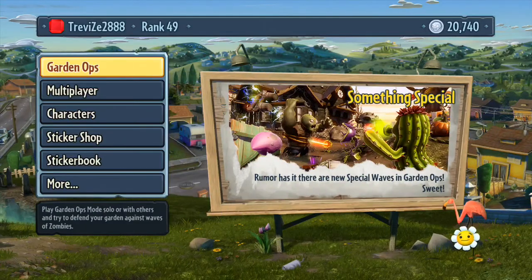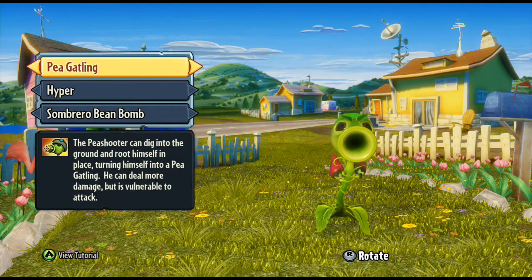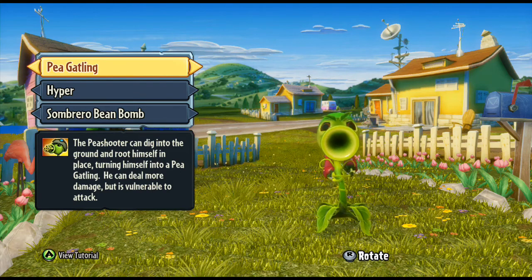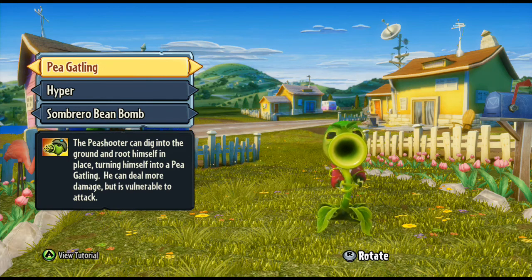We're going to have a look at his abilities as well. Going to the Pea Shooter, going to abilities. The Pea Gatling basically digs into the ground, roots himself into place, and then deals more damage, but he's vulnerable to attack. You can kind of sit there like a gun turret and just shoot at people, which is quite cool.